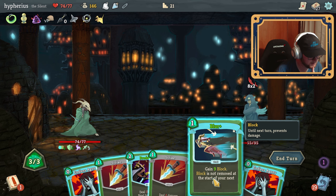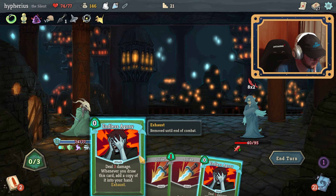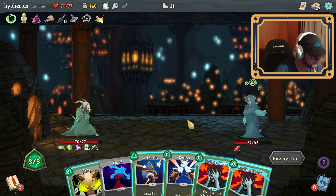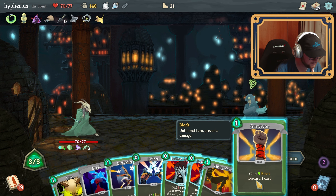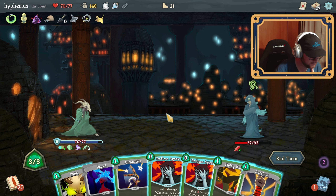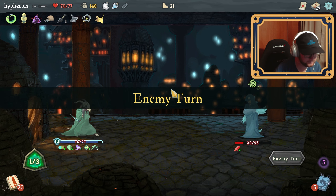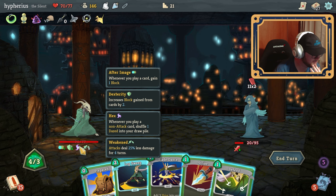Blur — gain nine block. Blur is good always. Predator is good. Fifth turn — it's not currently poisoned. Am I hexed again? I am. Okay — flying knee, bane, endless agonies, end. He just keeps being lame. Am I permanently hexed? Interesting. Easy peasy.